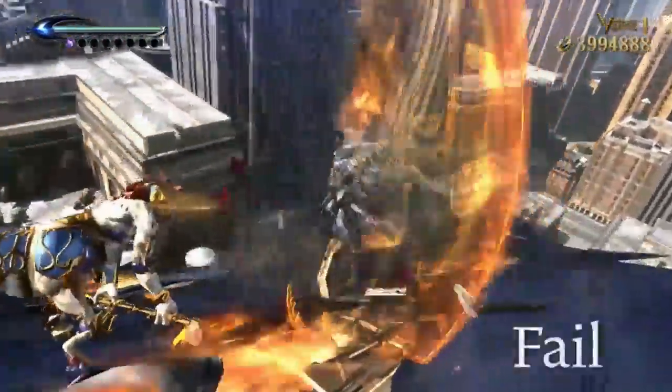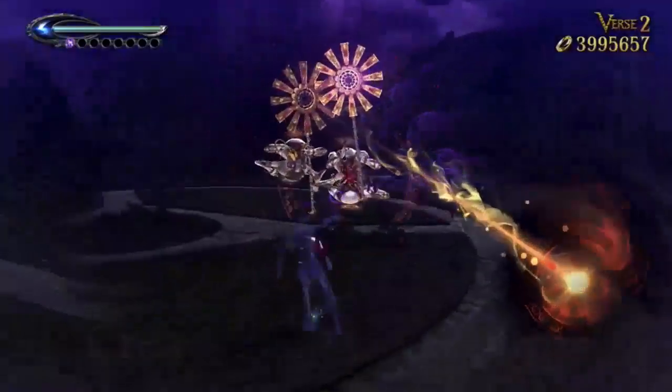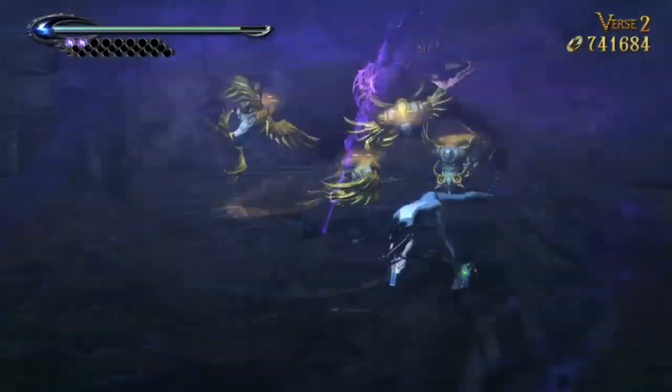You must dodge the attack at the very last second to activate Witch Time. This requires some courage, but as a reward you can create wide openings, making it easy to inflict more damage with your attacks.